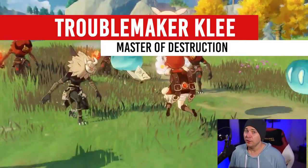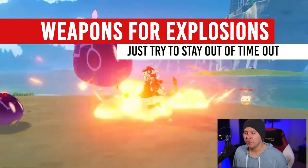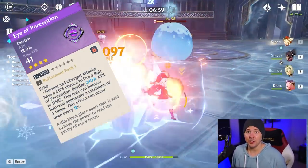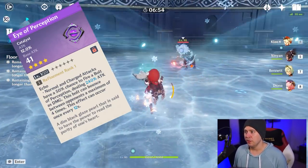Let's get into weapon selection for Klee. Some of the easiest weapons to gain access to for Klee are the four-star weapons. Eye of Perception is a general weapon that you guys may have access to — attack percent with an additional damage proc on it. It is very nice and a very basic weapon for you to use.